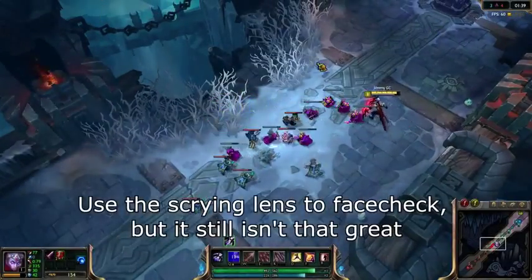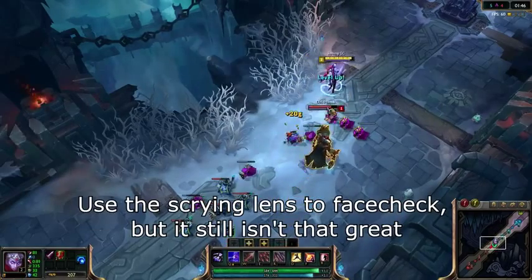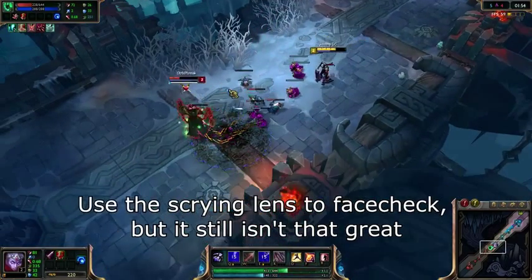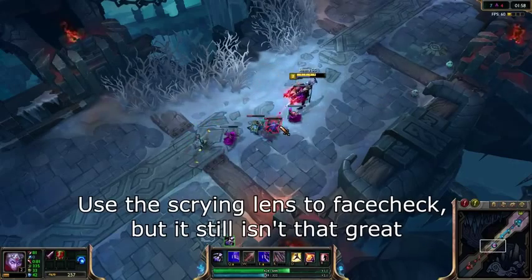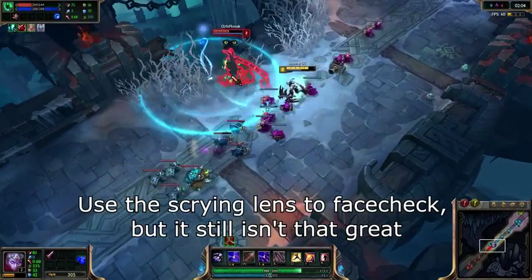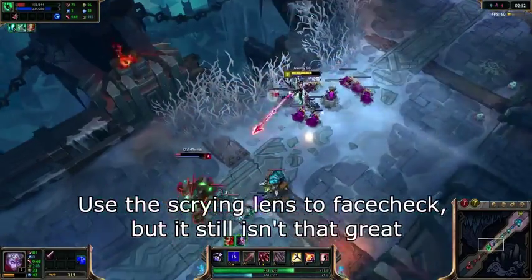Lastly we have the Scrying Lens. This lens is primarily used for face checking, and because of this it's actually kind of terrible in the laning phase. You really don't need to face check very much, if at all in the laning phase, so starting with this trinket can be kind of useless. Having one on your team in the mid game can be okay, so that you can face check some areas so as to not get cut out, but in the laning phase the Warding Totem will be vastly superior. The upgraded version has a slightly increased range and a significantly increased cooldown, and it is hard to put a value on the upgrade, but this trinket is definitely the worst of the three.